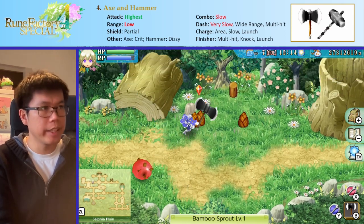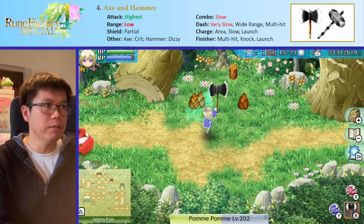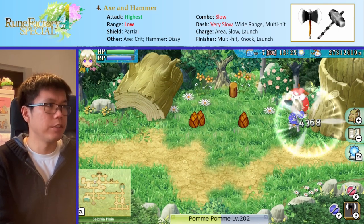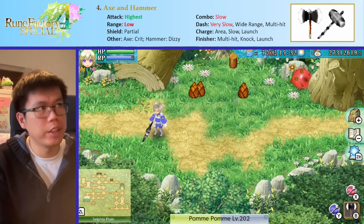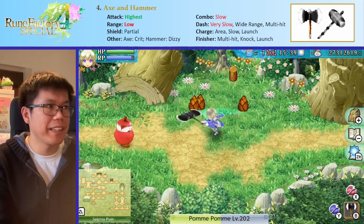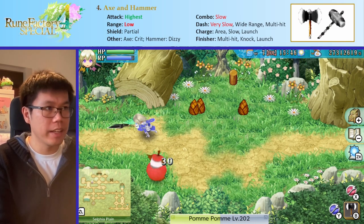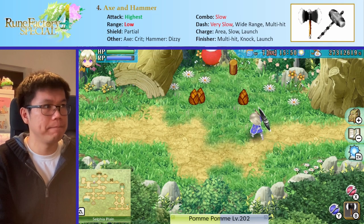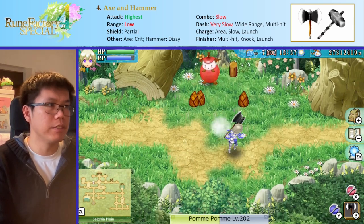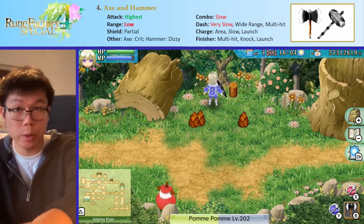As for the combos, these two have the shortest combo in the game — it's this down slam and the side swing, and that's it. It's relatively slow, not as slow as the longsword, but still quite slow. The range is relatively low as well. The dash attack is this nice tornado spin, which is very funny. It actually has more hits than the normal attack combo, and it's quite nice because it's wide range. Interestingly, you can cancel it halfway through — you land two hits and can dash out — which makes it very, very nice overall.